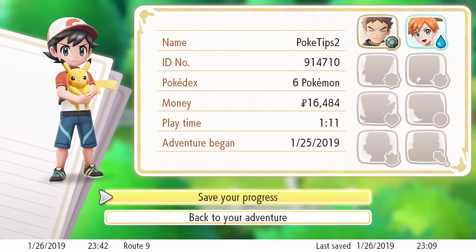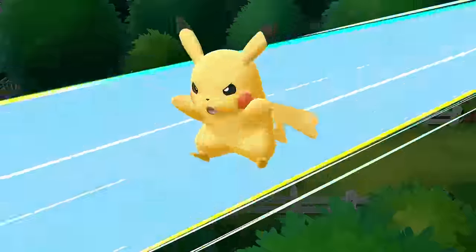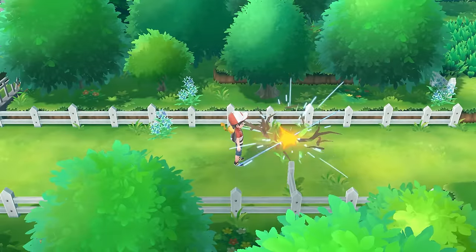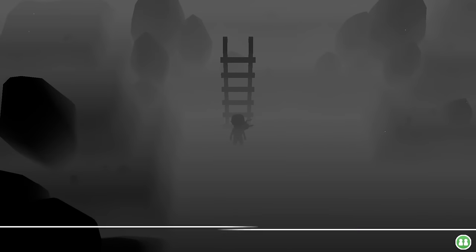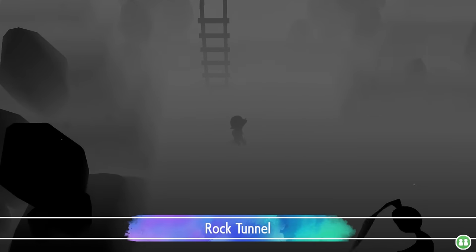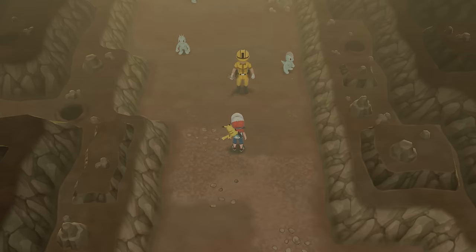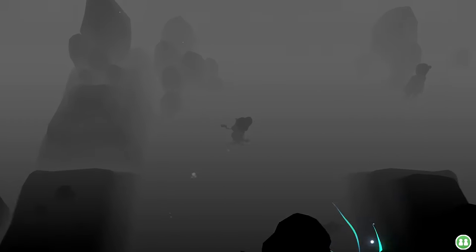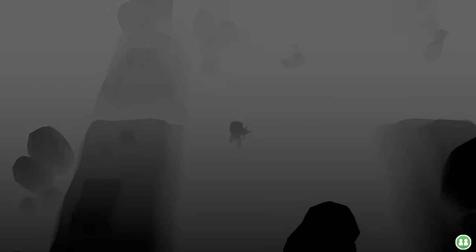This is where I really divert from the normal storyline. Instead of battling Lieutenant Surge and getting my third gym badge, I leave Vermillion City with only two badges and head to Rock Tunnel. The Rock Tunnel is an interesting place - it's very dark in there, so you'd normally use a secret technique to light up the cave. However, without defeating Lieutenant Surge, I can't get that technique, so I have to do it in the dark.